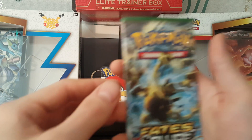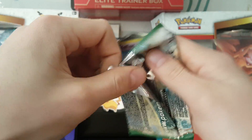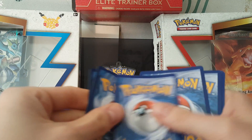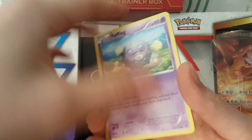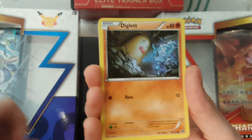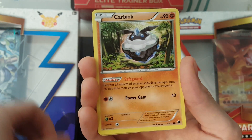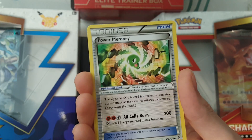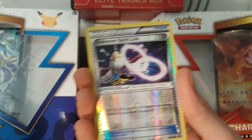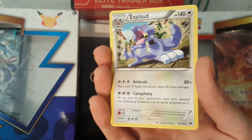We'll move on to the second Fates Collide pack in this tin. So we'll start this pack with a Cofagrigus, a Minccino, a Diglett, a Riolu, a Carbink, a Hawlucha, a Power Memory, an Old Amber Aerodactyl, a Reverse of Alakazam Spirit Link. And our rare in the pack is an Exploud non-holo.